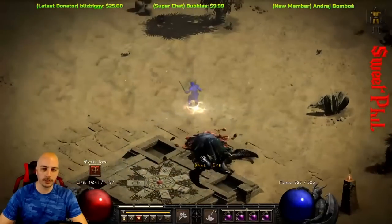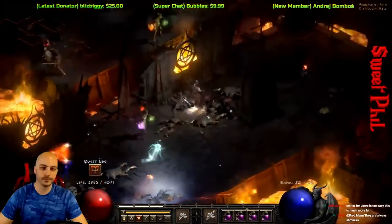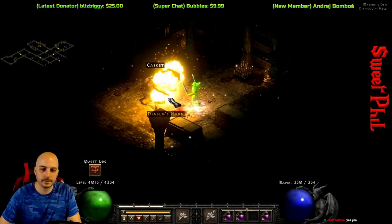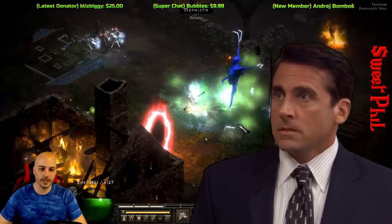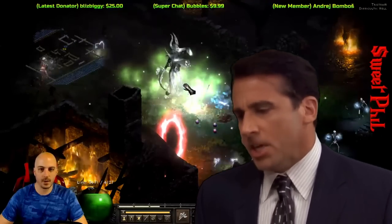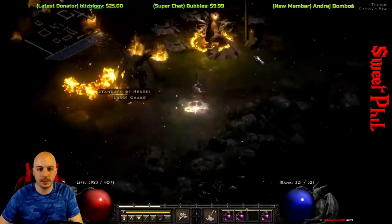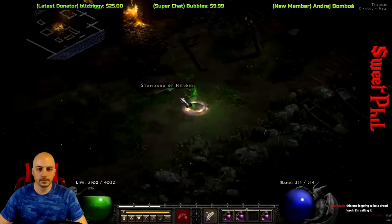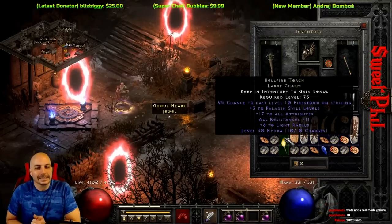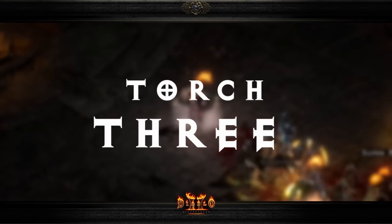Now coming after torch number two — same situation. Get the eye from Durial, go take out Izuel, get the brain, head over to Lilith, get the horn, and open up Uber Tristram. This time I wasn't going to make the same mistake — but I actually did make the same mistake with Uber Mephisto. I get ripped by all that lightning damage, but I come back, take out Bale, take out Diablo, and get the torch to drop. It's a Paladin torch — that's worth a pretty penny online, but I already had a Paladin torch.